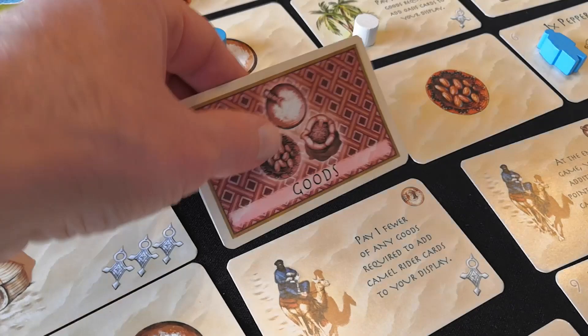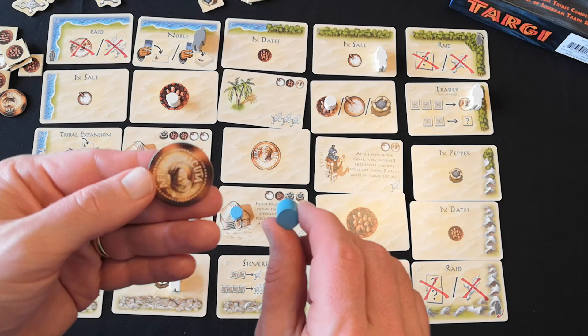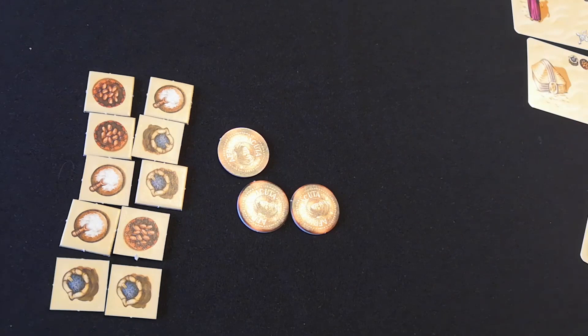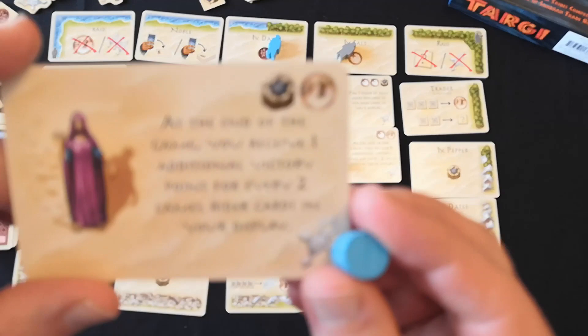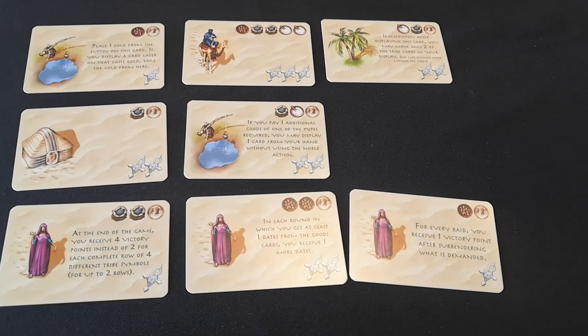If your tribe marker is on a goods card then you take the pictured resource. You can't hoard resources in Targi — at the end of a round if you have more than 10 goods or 3 gold then you must discard some resources. If your tribe marker is on a tribe card then you can immediately put that card directly into one of your rows, or you can put the card into your hand, but only if you don't already have a tribe card in your hand.